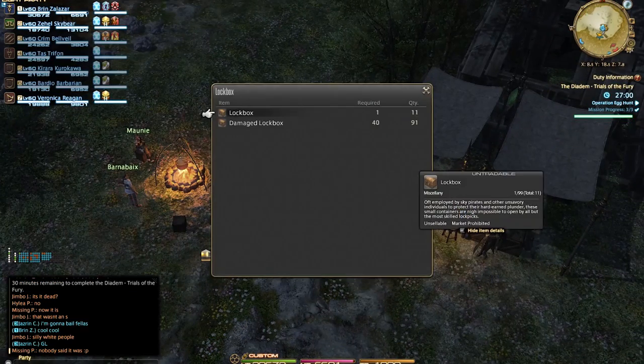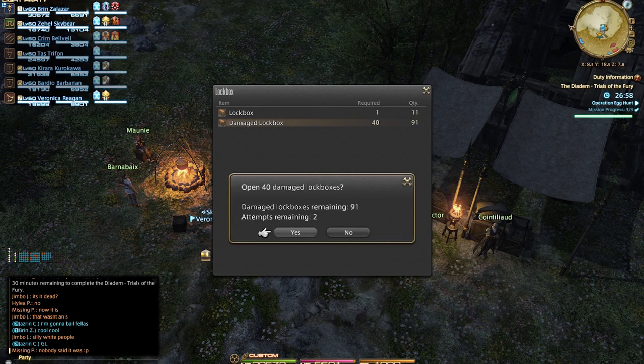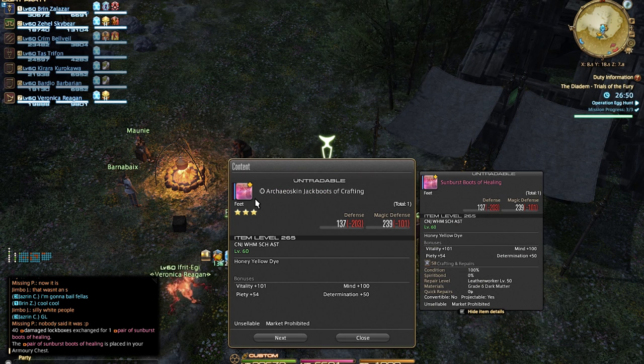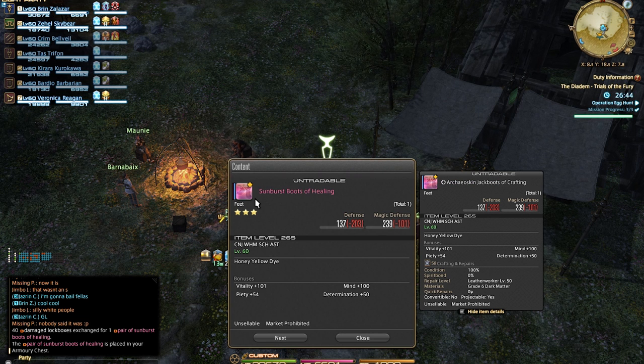Whether you do so in Ishgard, you can always take your lockboxes to the NPC Picker of Locks. It's going to tell you how many lockboxes are needed for an attempt and how many you have. Doing so can reward you with 265 gear, which is going to have various random stats on it. The appraisal method is very similar to that of the Palace of the Dead.